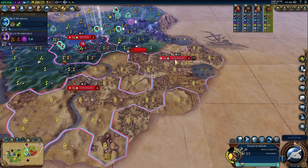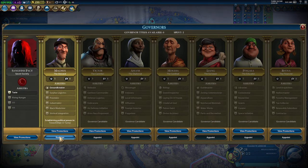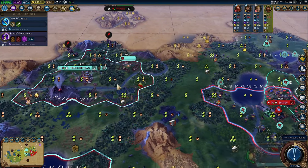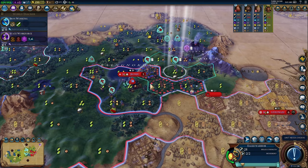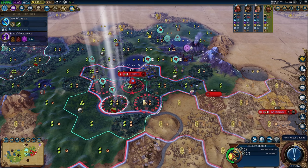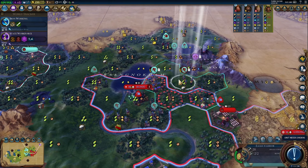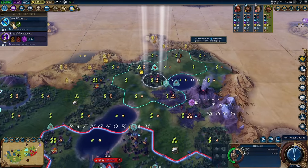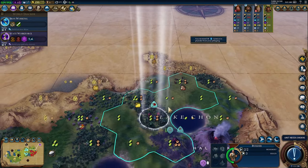Our governor notification says idle but he isn't — we just established him, so don't know what that's about. In the meantime, we want to get these eagle warriors on the side of the city so we can attack easier. We'll shift two over, move this guy in closer, and pillage — that shaved six turns off, so that's nice.